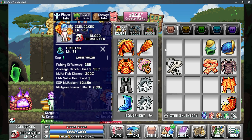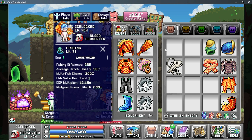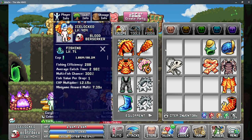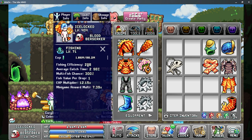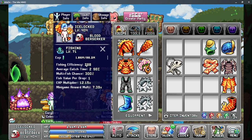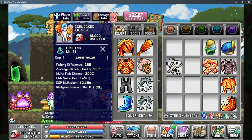For fishing there are six stats that you need to pay attention to to get the most out of your fishing sampling. The first is fishing efficiency, and this is the base stat that you need to catch any fish and also increase your multiplier to get more from your multi-fish chance.